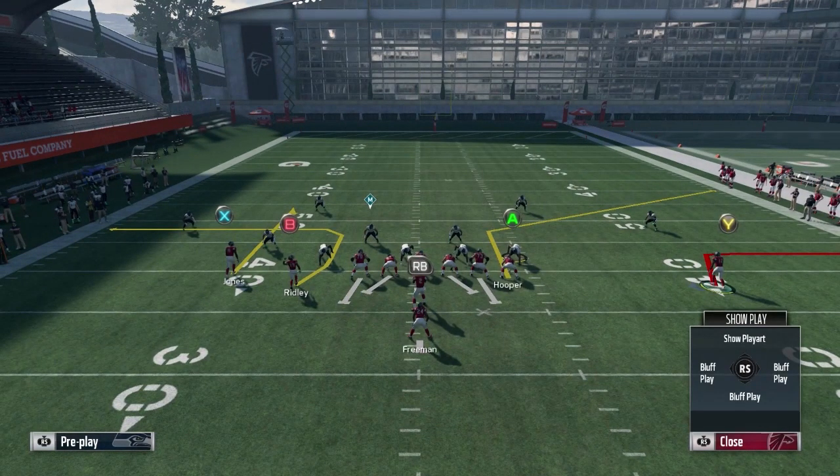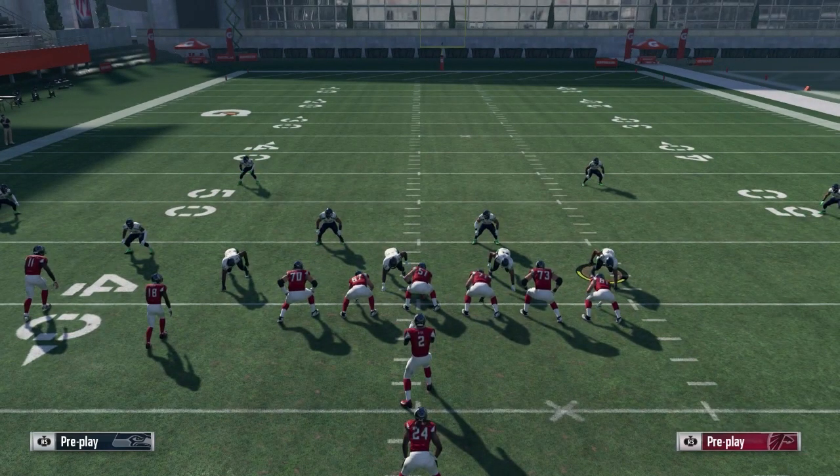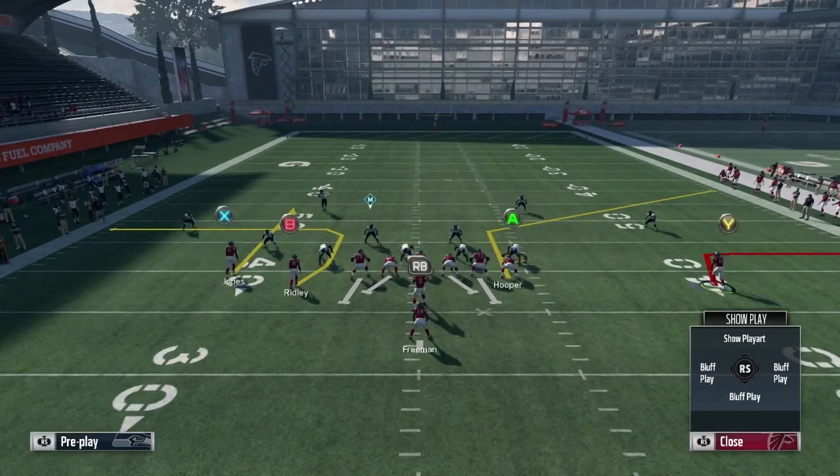This is a two-way read. We're going to read the left side of the field first. If we notice it's hard flats, we're going to throw to the right side to the A receiver. If we notice it's cloud flats, we're going to stay on the left side and throw it to the B. I'm going to show you an easy way to read cloud flats or hard flats by looking at one player in the slot — the slot DB over the X receiver.